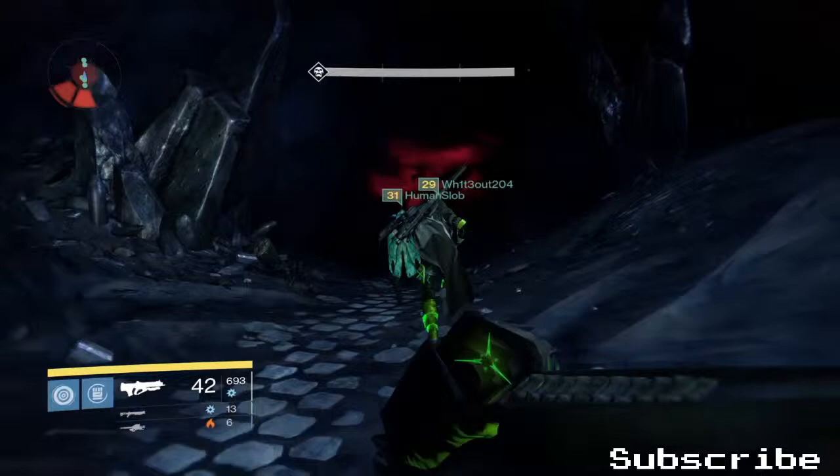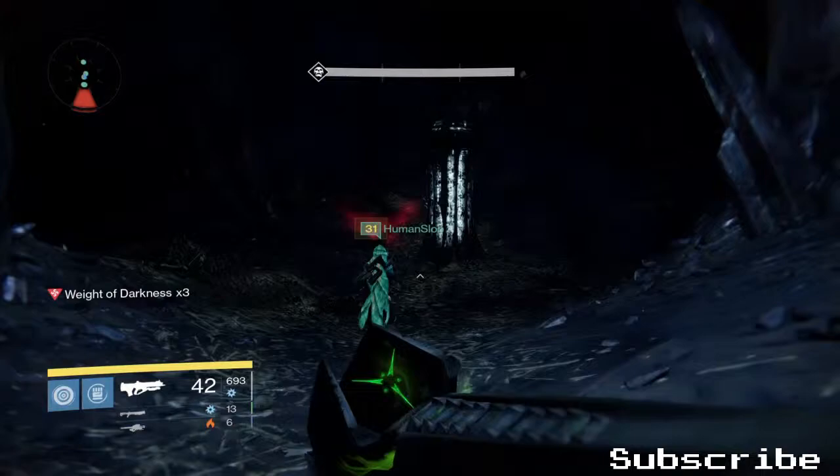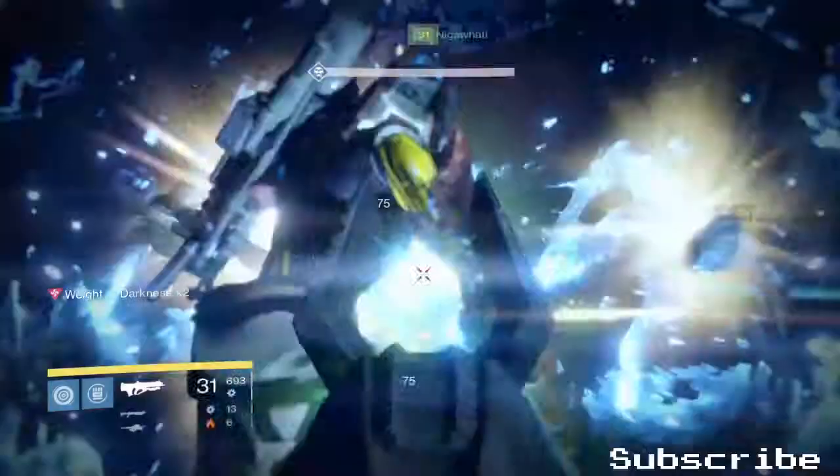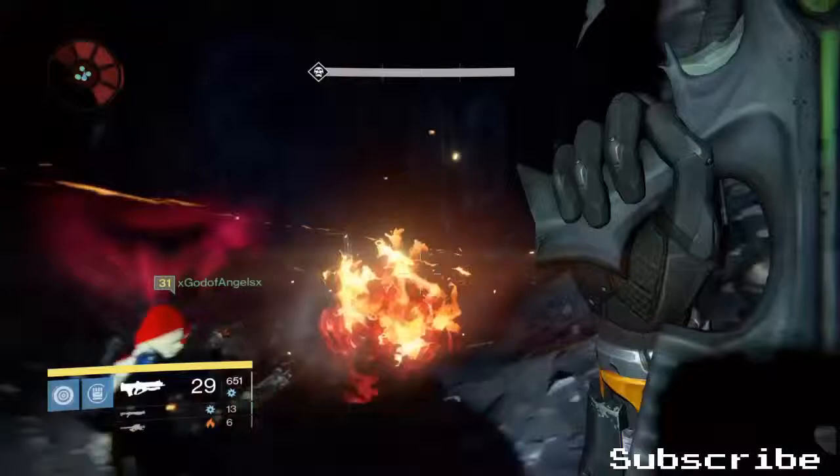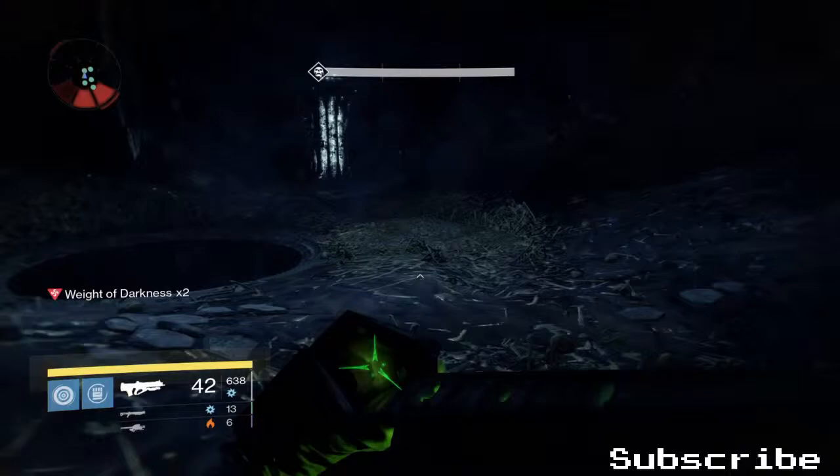The third perk is Range Finder, and this perk pretty much sucks. I don't really feel like it's necessary. It could help out if you have aggressive ballistics like I do, since that decreases range — so I guess Range Finder is somewhat useful. But I feel like if they put something like Glass Half Full on the Necrochasm instead of Range Finder, the weapon would at least be a little bit more useful.